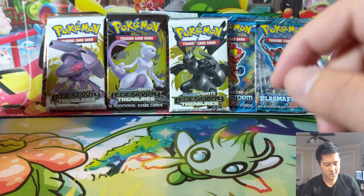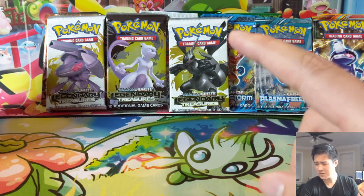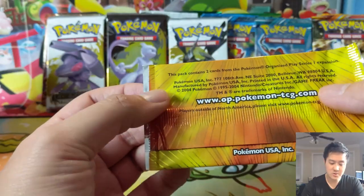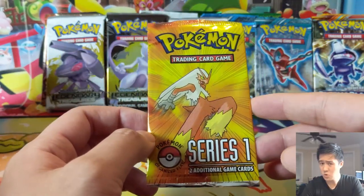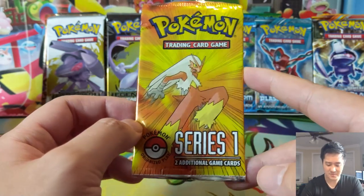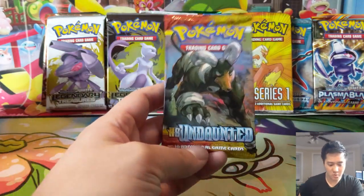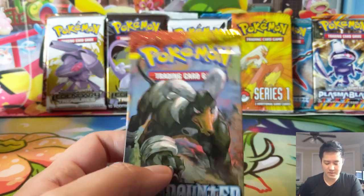The last Black and White one is the Zekrom pack. Then we have one more that's pretty old — a POP Series 1 pack. These were given out at events and are two-card packs. POP Series 2 is the one that costs around $100 per pack, because you're basically looking for gold stars that are non-holo, so you couldn't even weigh them.